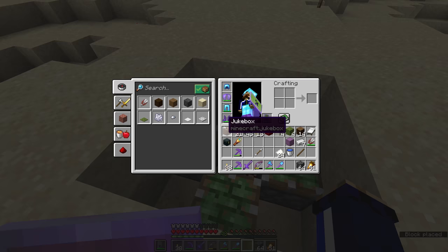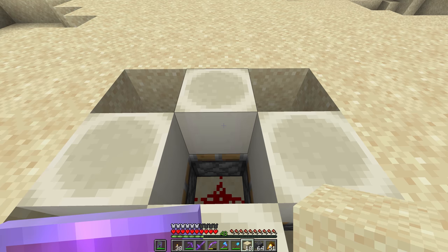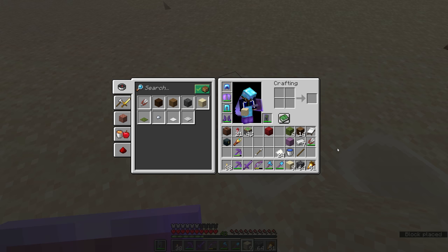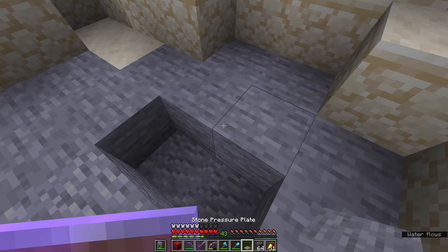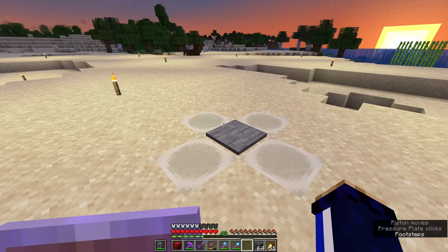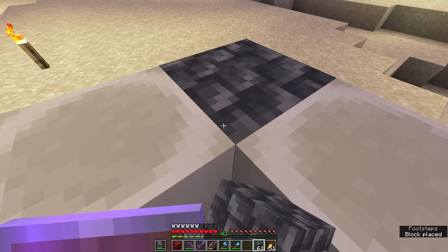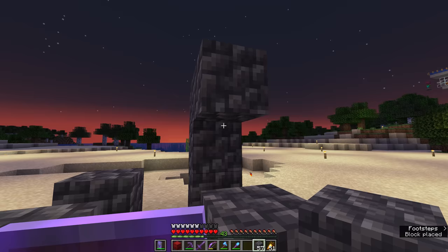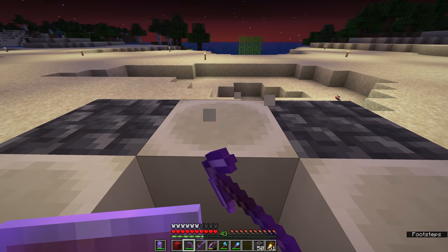We put a block over the top — the sand is supported by the redstone dust below — then fill in the corners around the outside. We need a stone pressure plate for the center, which we'll craft from stone dug out of the hole. When something steps on the pressure plate, the bone blocks react and trap whatever is inside. We're also going to add a roof so it's two blocks tall, meaning anything that steps in and hits the plate is trapped and unable to get out — though I can dig my way out, unlike the skeletons.